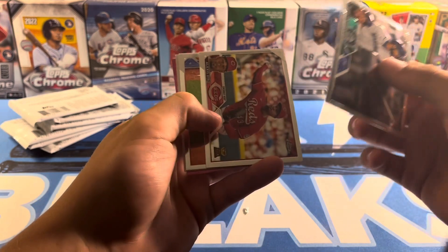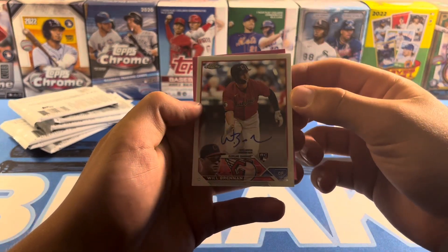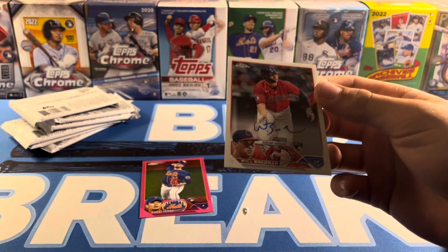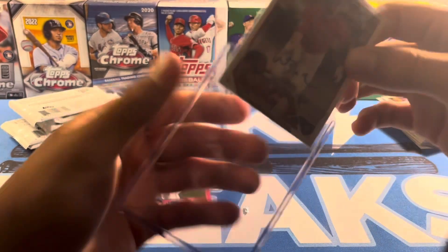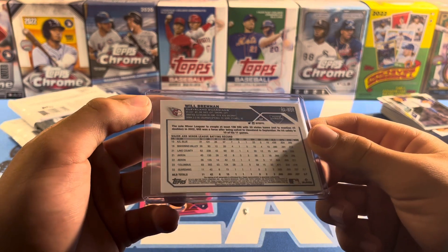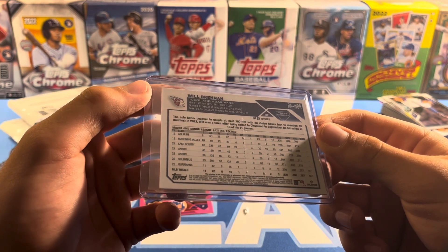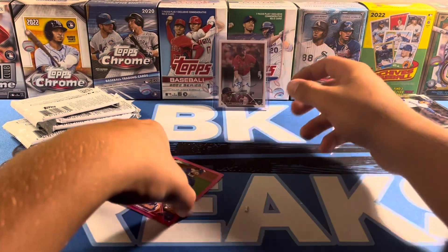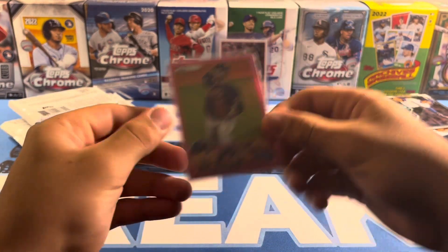Teoscar. Alexis Diaz. There's a Senga Rookie. We got an auto — Will Brennan! And a Senga Pink. I'll take that for sure. Nice auto. Base, but Will Brennan. He played 11 games and hit .357. Much better than the guy I got from my hobby box, who had one singular at-bat in his career that ended in a strikeout. But we'll take that. Kodai Senga.